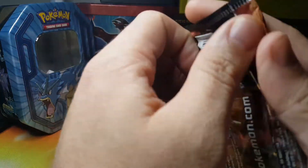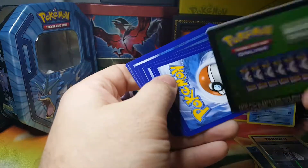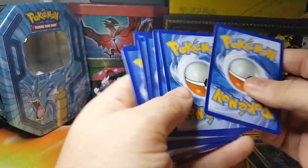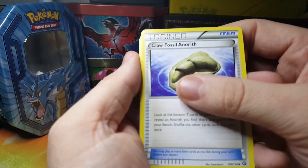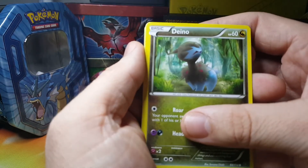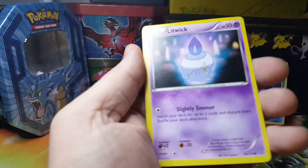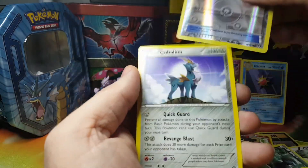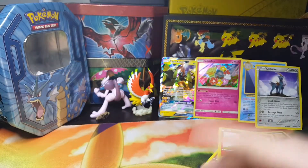Got our Steam Siege pack — I believe this one's three to the front. Green code. One, two, three to the front. Cards are: Anorith, Persian, Claw Fossil Anorith, Nosepass, Litleo, Dino, Hoppip, Litwick — and this is an Uncommon as well: Gardevoir Spirit Link. And a non-holofoil rare. So far, just one point.